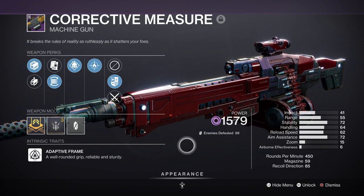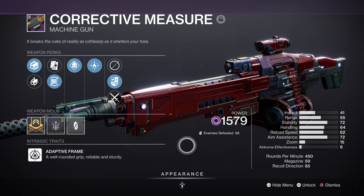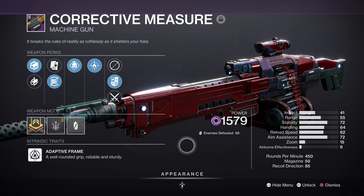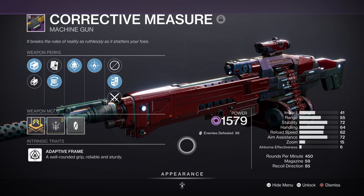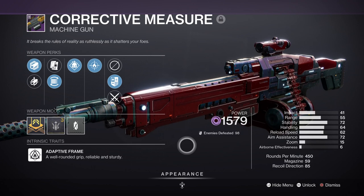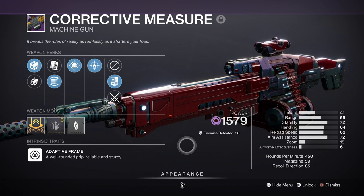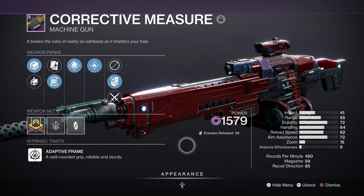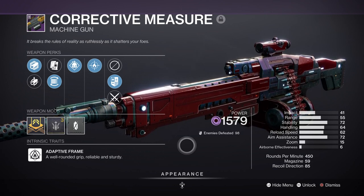For the heavy slot we have Corrective Measure with Demolitionist and Firefly, which is a great combo for getting back grenades quickly via its AoE effect. As it's Void it benefits from the fragments used and can be terrifyingly effective against all types of enemies. If you place a Scavenger mod on, you could essentially use this weapon as a primary heavy given its large magazine size and effectiveness at clearing enemies. Do keep in mind there are many heavy weapons to choose from and you don't need to use a Void heavy to complete the build.